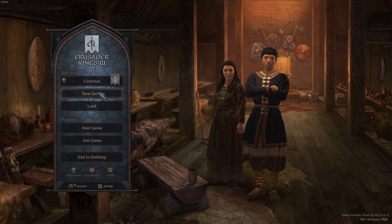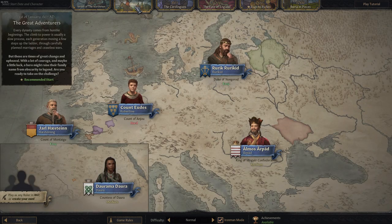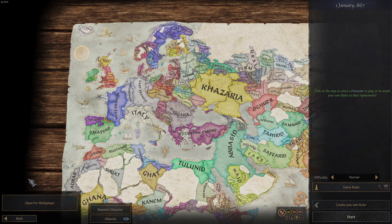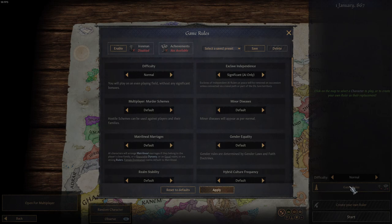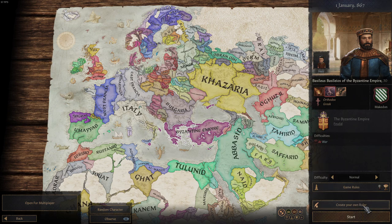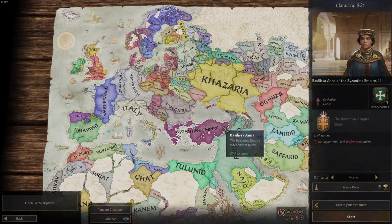Like any other run, we're going to start a new game. I personally prefer the 867 starting date, so we'll pick that and hit 'Play as any ruler' or 'Create your own.' Now, most importantly, do not miss this step: enable Iron Man, otherwise you won't have an Iron Man save file. If you want to create a custom character to play later, do so now. We're going to create a Byzantine Empress named Anna, give her whatever stats you want as long as you're at or under 400 points, then finalize the character.